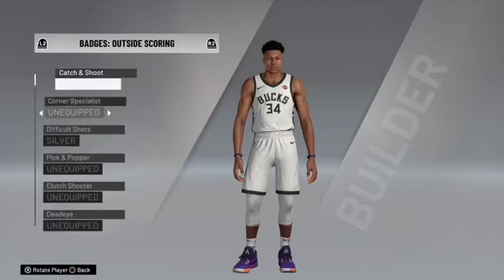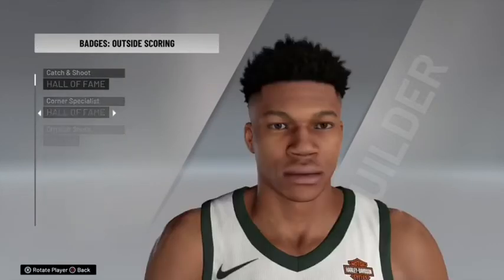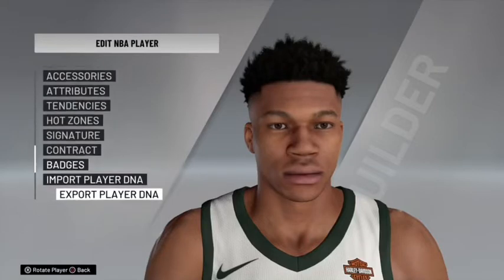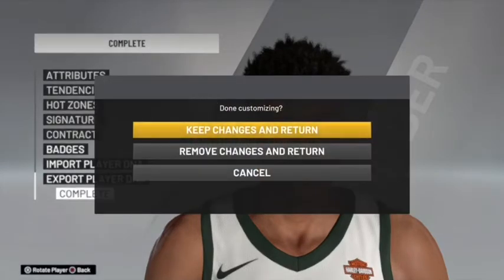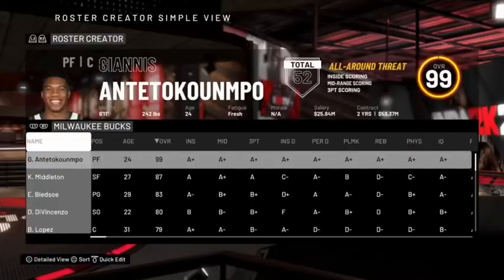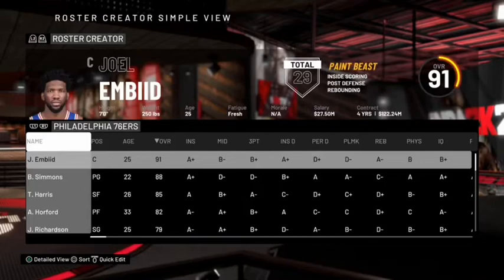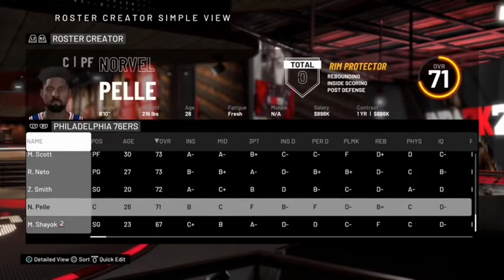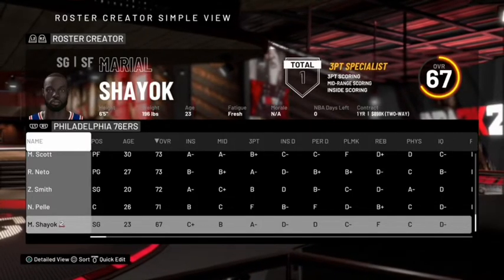Once you're done putting all your badges on Hall of Fame — I already have one preloaded from before this video — you're going to scroll down to Complete and just complete it all. Make sure everything is maxed out, then press Complete, go to Keep Changes and Return. You're going to load back out, and Giannis should now be a 99 overall.